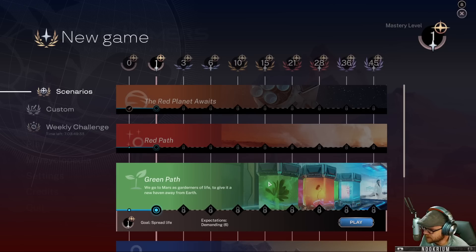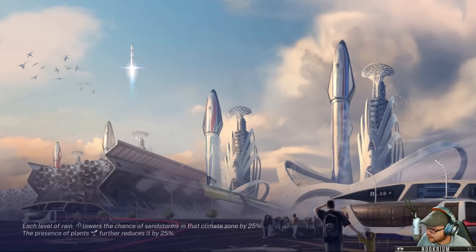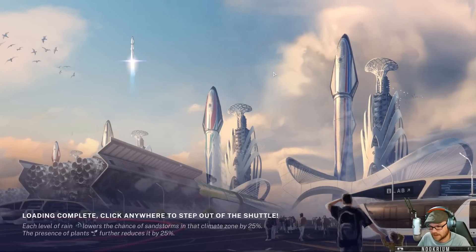We go to Mars as gardeners of life to give it a new haven away from Earth. Our goal today is to spread life — there are no points, we're just going to make a planet as green as we can. We're going to plant trees and get some animals in there. When I was playing earlier, I had the goal of getting bunnies on Mars, which seems like a completely reasonable thing to do.